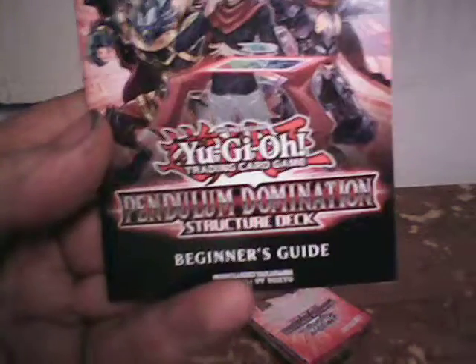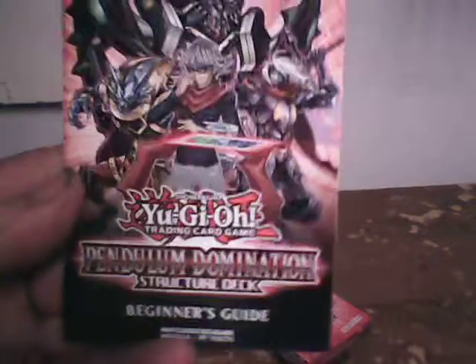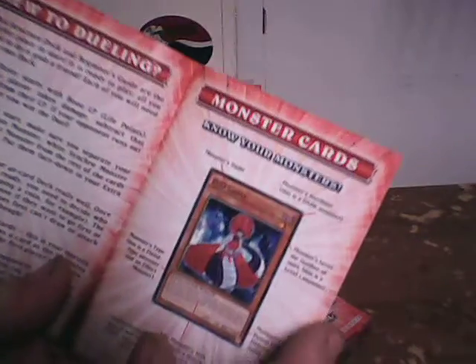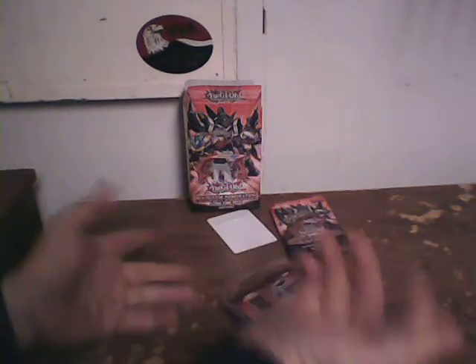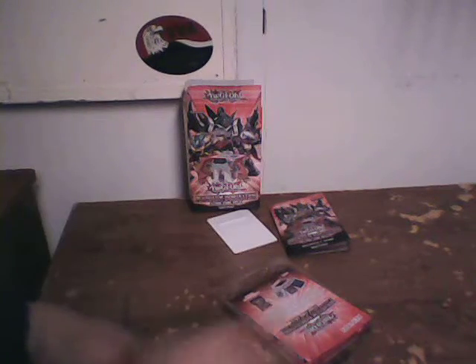There's the rulebook, and there's the Pendulum Domination structure deck beginner's guide, which has all new information: know your monsters, how to play them, what's a special summon, battling with your monsters, spells and trap cards, frequently asked questions, and of course it goes over everything from the normal summon and set to pendulum summoning. So if you're getting into the game for the first time, I suggest starter decks to get your feet wet, so to speak.